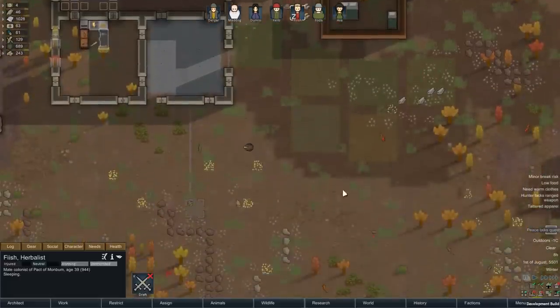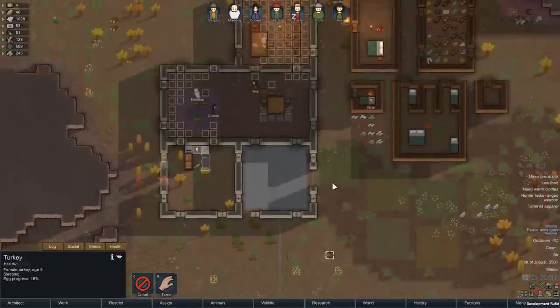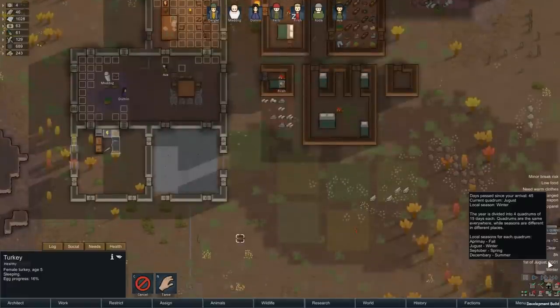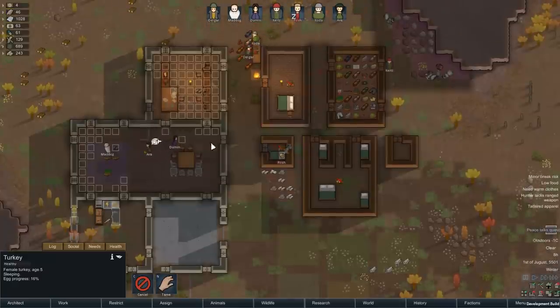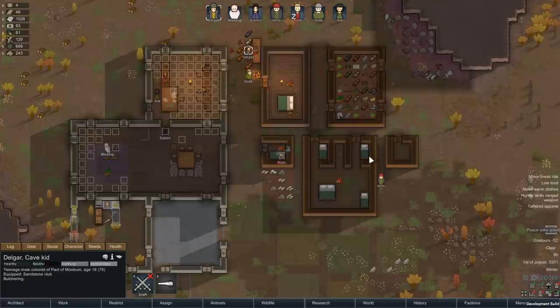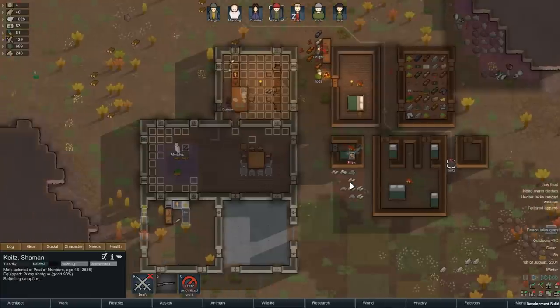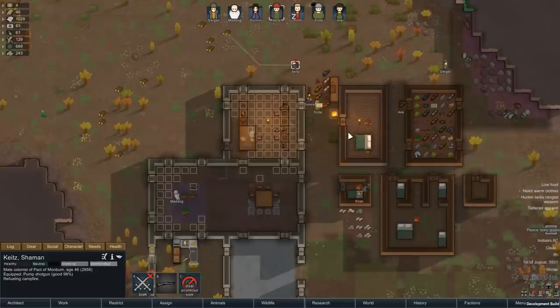We got a bunch of food. It is winter. A couple of turkeys have shown up — we'll hunt them too, just keep the food coming in. We're really into winter now, it's getting cold, and I need to refuel all these campfires. We have no wood in storage, it's all up there. Let's get all these campfires refueled to keep the warmth coming.